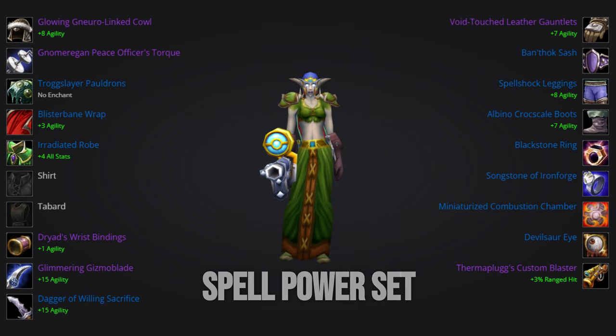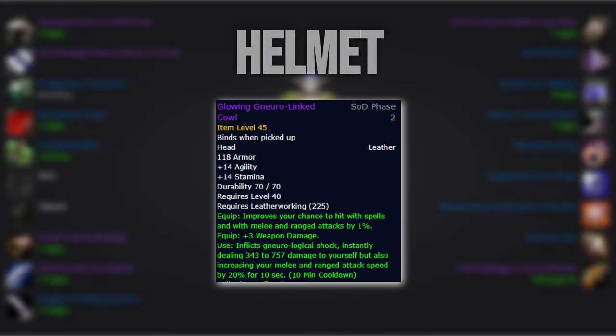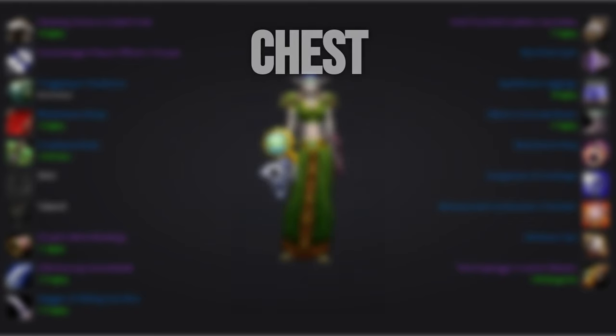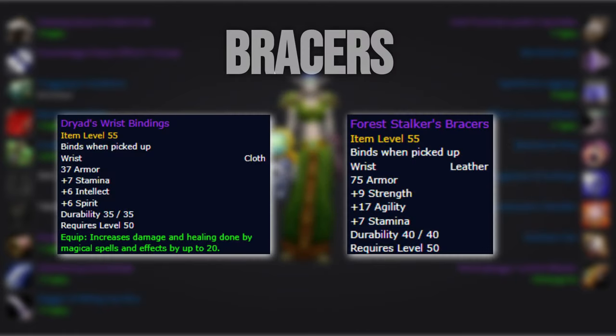Let's go over the pieces that differ in this set from the last. In the helm slot, we'll still be running the crafted leatherworking helmet, but depending on how well we scale with Spell Power in Phase 3, it could absolutely be worth feigning to swap into the Spell Power Goggles Extreme Plus when the helmet is on cooldown, if you have engineering. For our chest, we'll swap to the Irritated Robe for the Spell Power and crit. For our wrist, it'll be between the cloth and leather Warsong bracers. As of the Phase 2 tuning, the leather ones would still come out on top, but with Lock and Load in Phase 3, that could very well change.